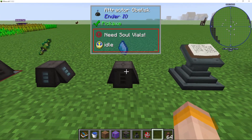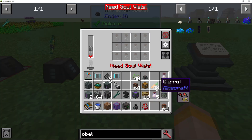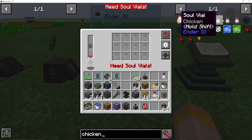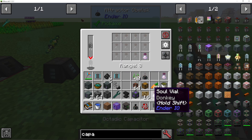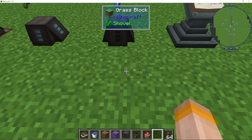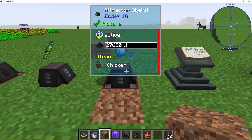Last but not least is the attractor obelisk. Similar to the aversion obelisk, you can put soul vials in here. We've got a chicken soul vial, so let's demonstrate with that. Putting in the chicken vial with an octatic capacitor gives a massive range. Once it has power, you can see the chicken is being attracted to the attractor obelisk.